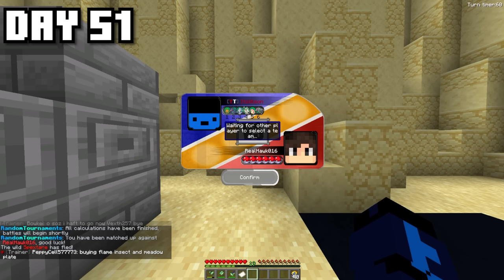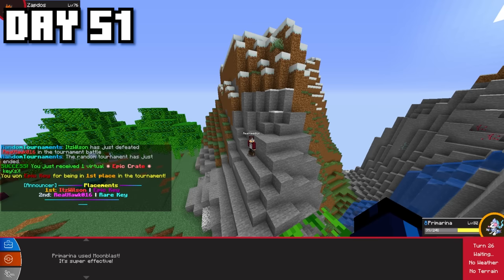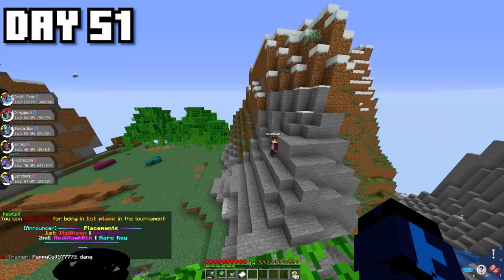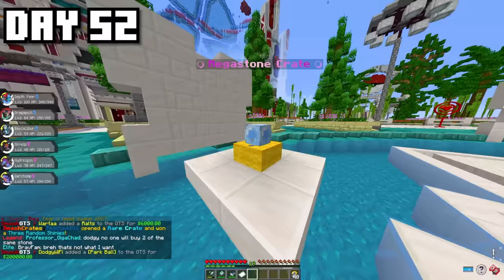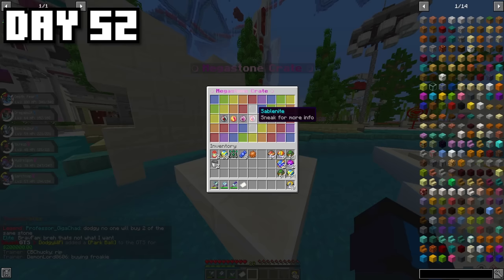I was very confident with this team. It was super intense, and the other player in the final was my rival Hawk. After a pretty difficult and sweaty battle, I ended up taking the win over Hawk, getting my first-ever tournament victory. I managed to get some crates too, which ended up being a Mega Stone crate.